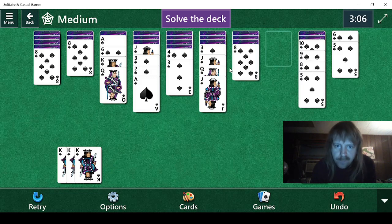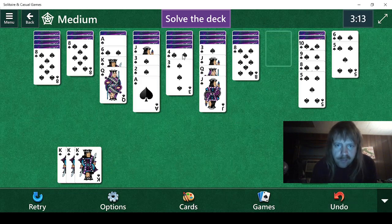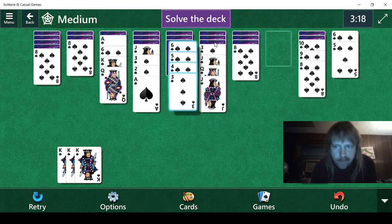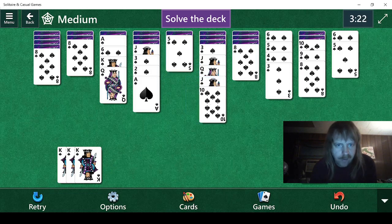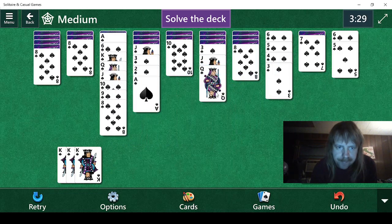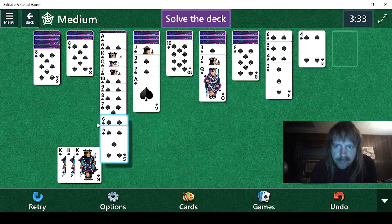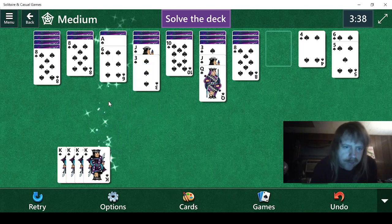Let's see what's underneath this eight — it's a five. I see we can do this, which might be very helpful. It was somewhat helpful. Seven, six, five, four, three. Well we'll just do this. Six, five, four, three, two, eights. That's another one down.